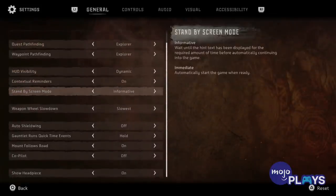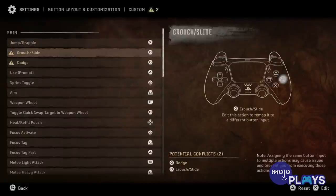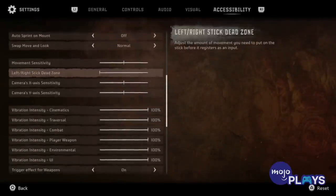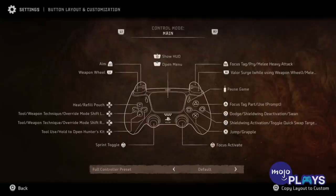For controls, make sure you adjust to the options you want. Everything will be set to hold by default, so you'll have to hold down buttons in order to access the weapon wheel, aim, and much more. But if you want certain actions to be toggle only, you can customize those actions as you please.